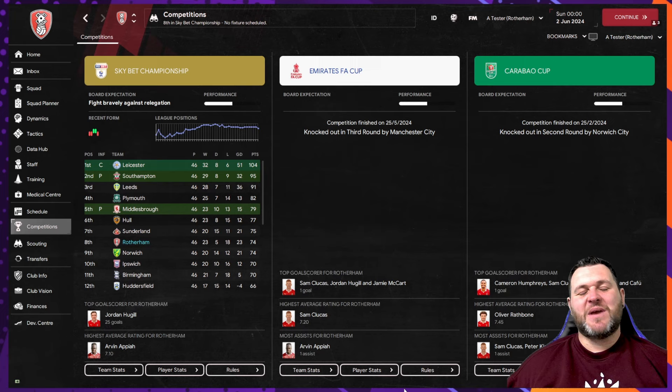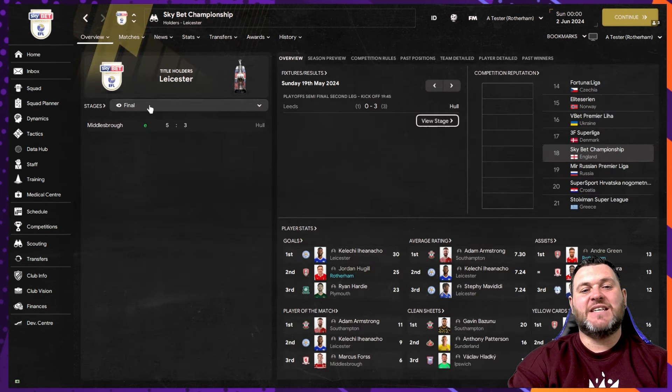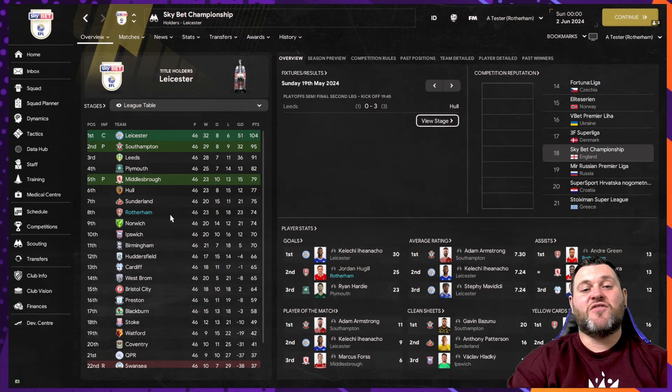Next up, looking at Rotherham in the Sky Bet Championship, we find them finishing in 8th place with 74 points from 46 games and a 23 goal difference. In the FA Cup they were knocked out in the third round by Manchester City, and in the Carabao Cup they were knocked out in the second round by Norwich City. In the league they won 23, drew five, and lost 18.